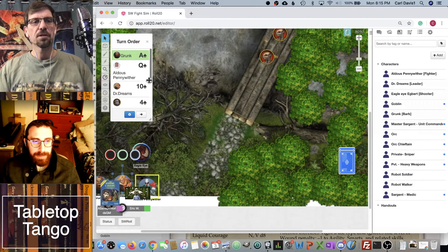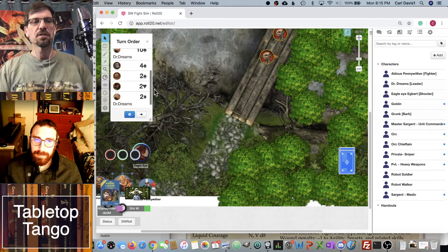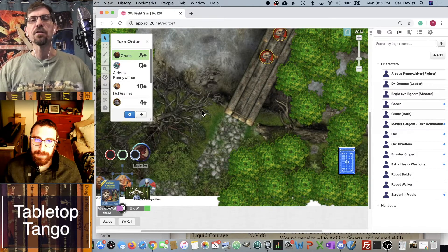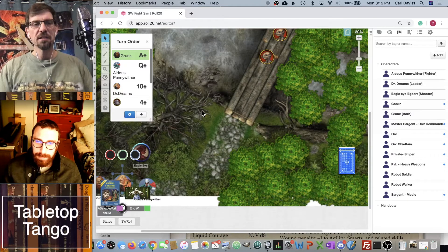So we have Grunk, Aldous, Dr. Dreams who got a 10 — and Dr. Dreams also has a two and gets to choose which one he wants to use. All the creatures go last in order. If the GM was running this, he could throw a Benny and change turn order or get another card, but we're not going to do that.